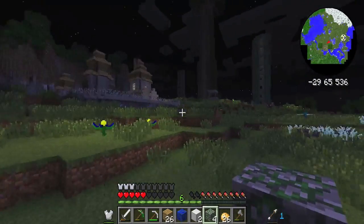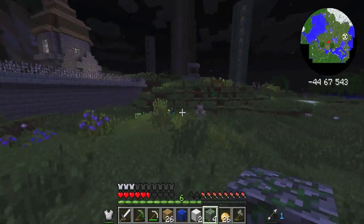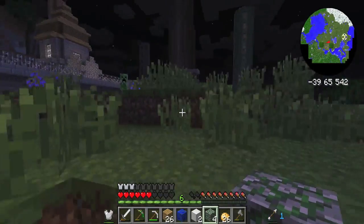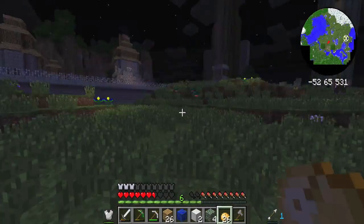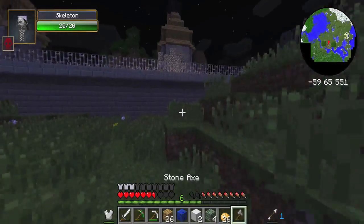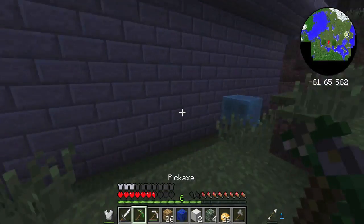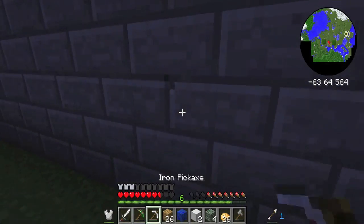I don't want to touch those things because I feel like they're like mines. But I want to touch them just in case they're somewhat important and helpful. It's just a skeleton completely decked out in chainmail armor — that seems fair. Let's see if I can get a better look at him. He only has 20 hearts. I'm coming back later. The slime gave me some hearts — thank you.